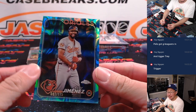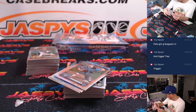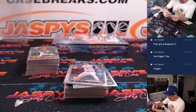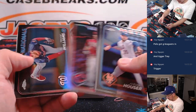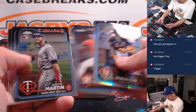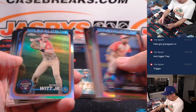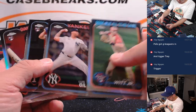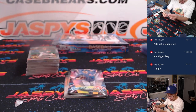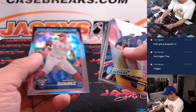There's another one of those lava parallels exclusive to Update — that's Eloy Jimenez to 175 for Brian and the O's. Here's an all-star game Shota Imanaga for Rex and the Cubs. Here's Stratospheric Stars, Julio Rodriguez, for the Mariners, Zach.